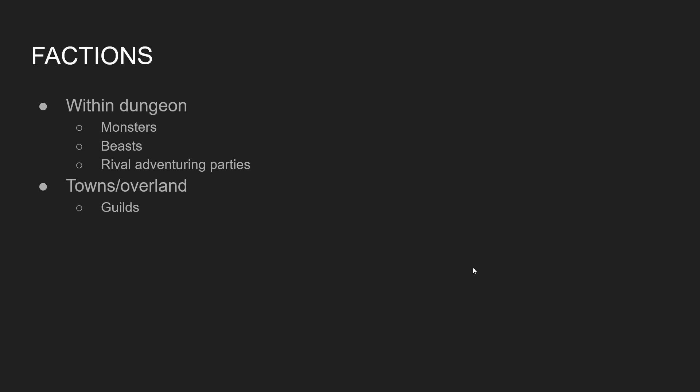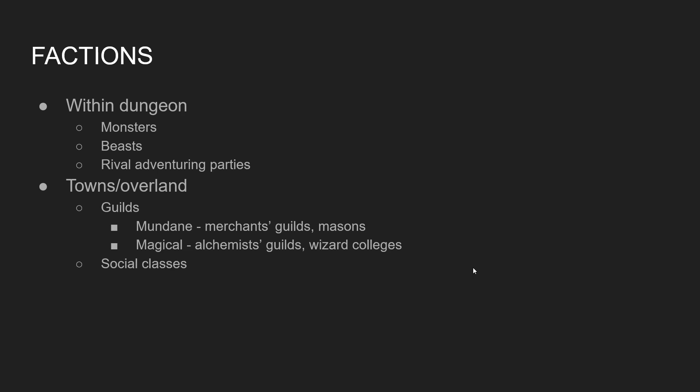To talk a little more about factions: these can be within the dungeon — things like monsters, beasts, and my personal favorite, rival adventuring parties. But they can also be outside the dungeon, in towns, or on your hex maps. They can be things like guilds — mundane or magical — social classes like a noble, a criminal, or some member of the clergy.